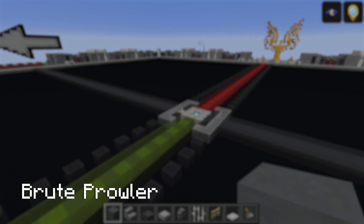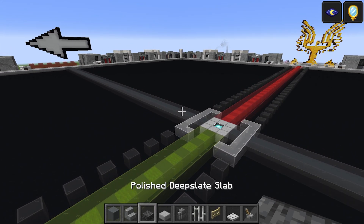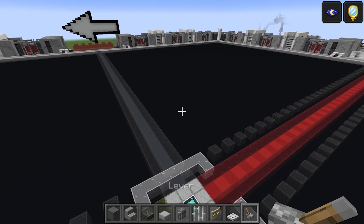Starting off the build, I'm going to use these materials to start with: the cyan terracotta, the polished andesite stairs, and the polished deep slate slab, smooth stone slab, stone brick wall, iron bars, birch fence gate, iron trap door, and lever.